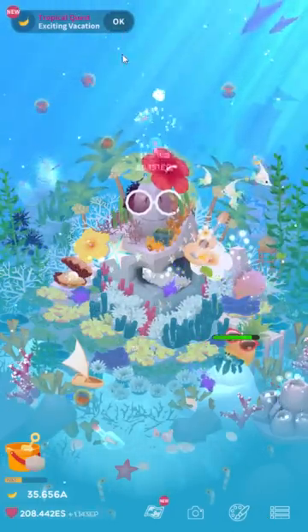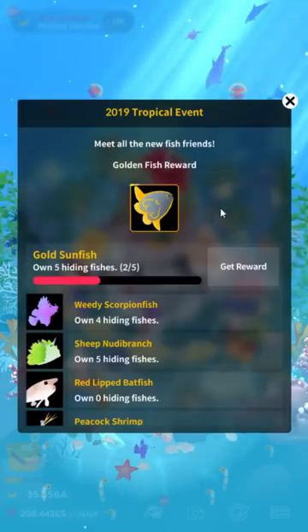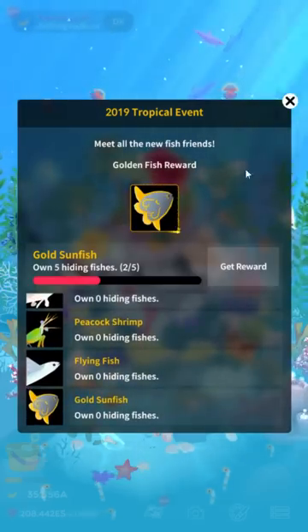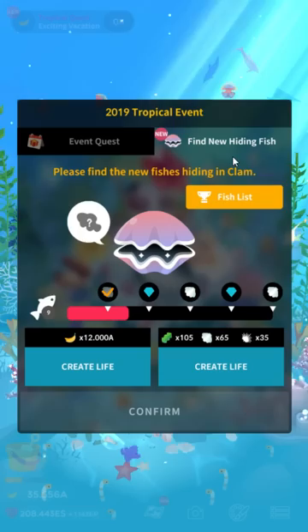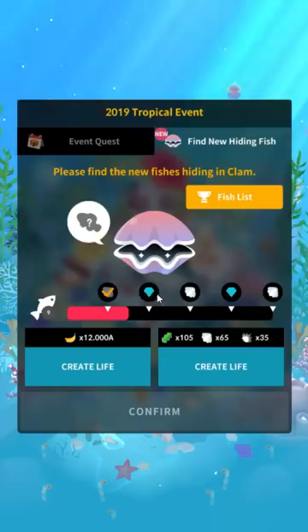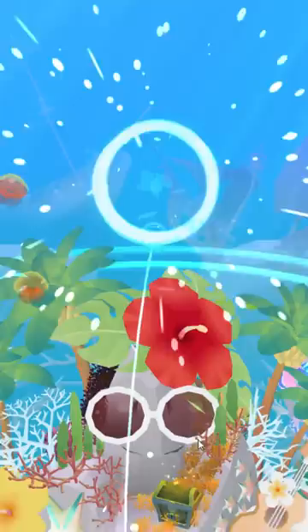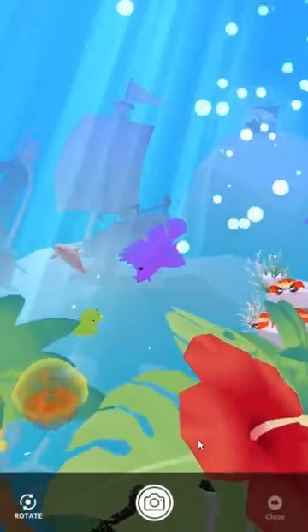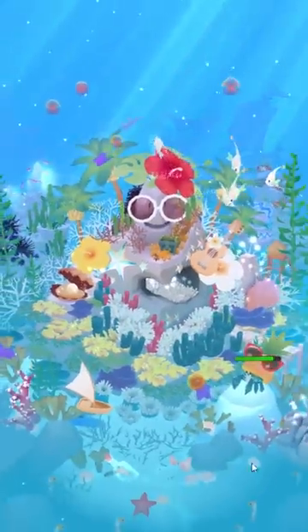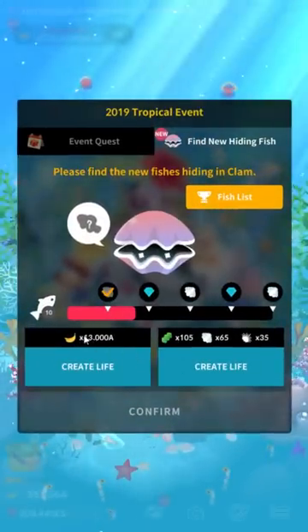There are five new fusion fish that are permanent, and then there are five new 'hiding fish' — which as a name is really too close to 'hidden fish' — but basically it's just a gashapon. You create life with either event currency or fusion materials. I recommend using whichever one you have relatively more of. I have a lot more fusion materials than I have the event currency.